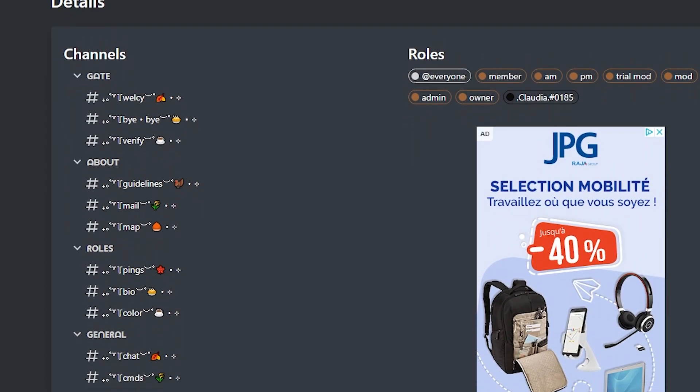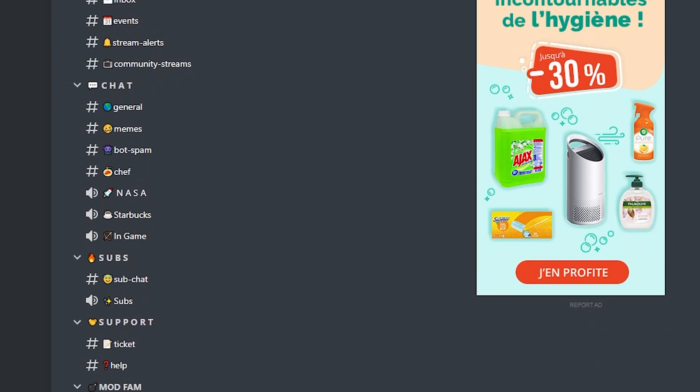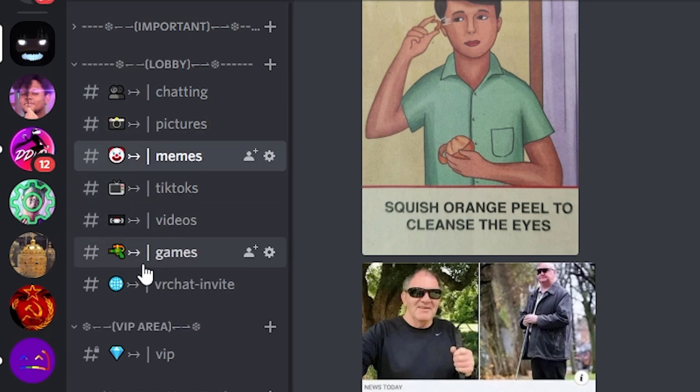KISS — keep it simple. Even if you're creating your server from a template, go ahead and delete a bunch of channels if there are too many. You want to keep it clear, simple, and very readable. If someone clicks on your server, they need to know where everything is at a glance. Use emojis in channel titles so people can find channels quickly. If you're starting out with five or ten members, channels for pets, food, and selfies can all go under one channel called 'pictures,' so people don't feel overwhelmed. A compact server will motivate people to post rather than having a bunch of empty channels.